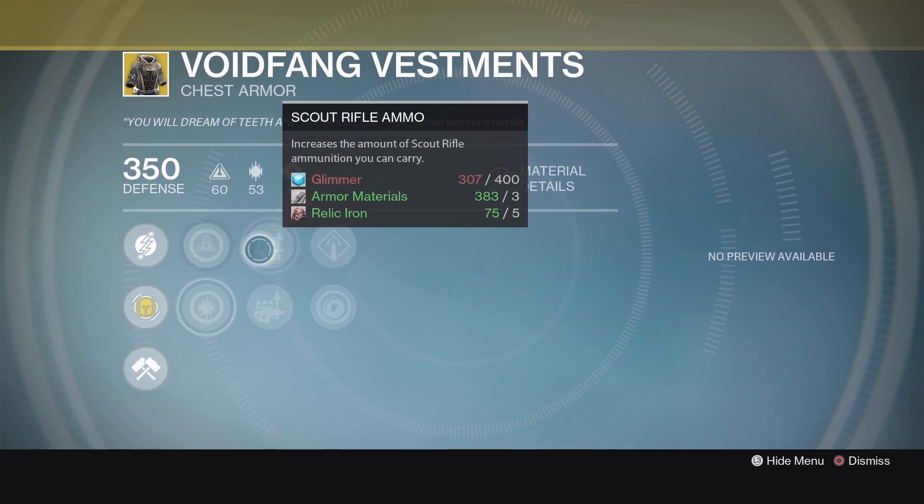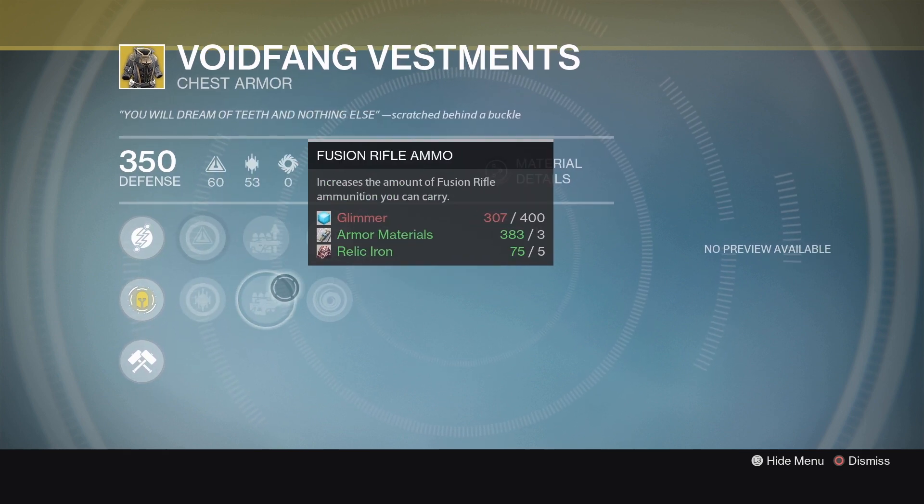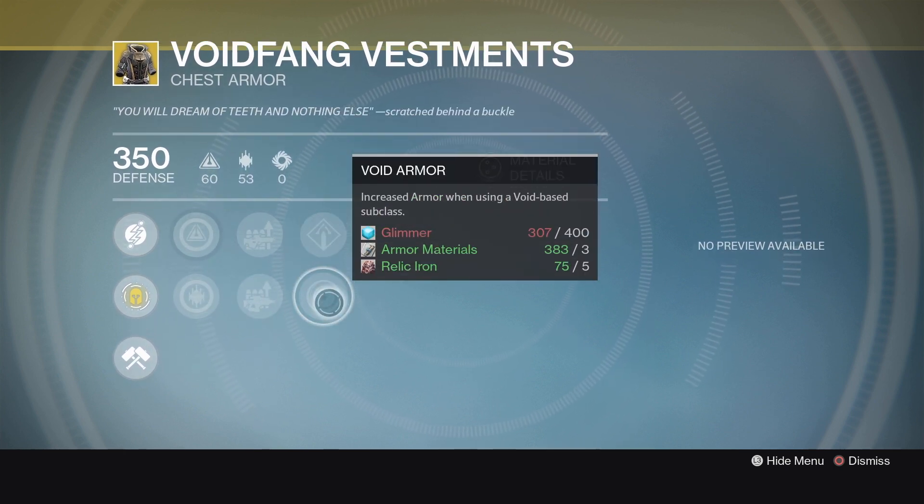This one comes with increased intellect, increased discipline, scout rifle ammo, fusion rifle ammo, solar burn defense, and void armor.